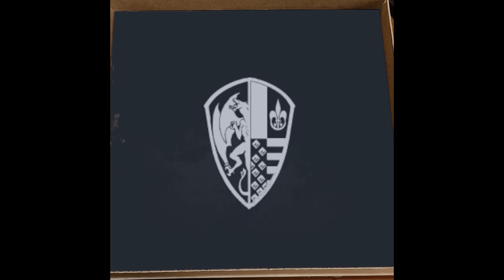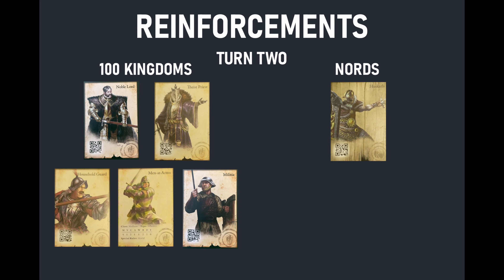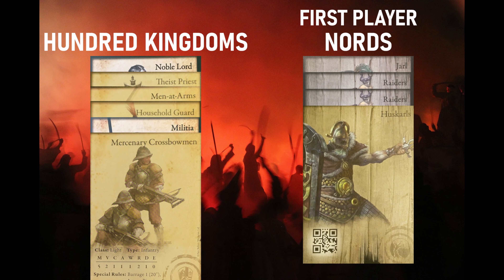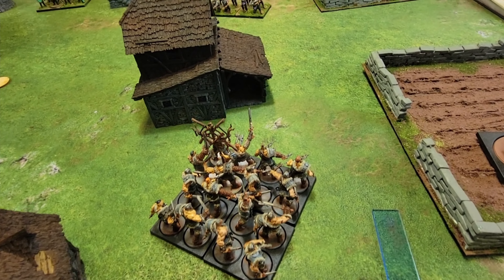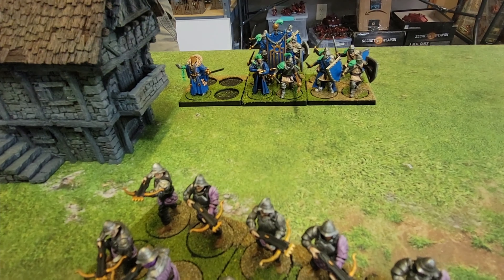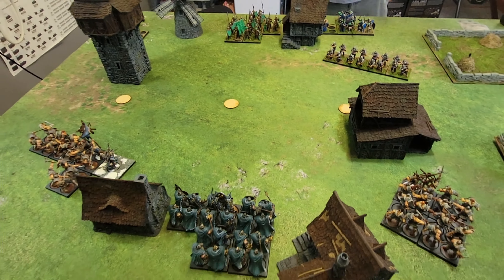For turn two reinforcements, the Hundred Kingdoms have one more light unit arriving, and then two mediums — both of which arrive. For the Nords, two mediums; one shows up this turn. Turn two initiative goes to the Nords. The Huskarls have joined the table and moved into the center. The Jarl and his raiders continue to move forward, while the other raiders turned and started to move around the flank. The Mercenary Crossbowmen advanced and the Militia came on behind them, with the Theist Priest moving to seek new escort with them. The Household Knights came on down with the Noble Lord. Turn three will be next.